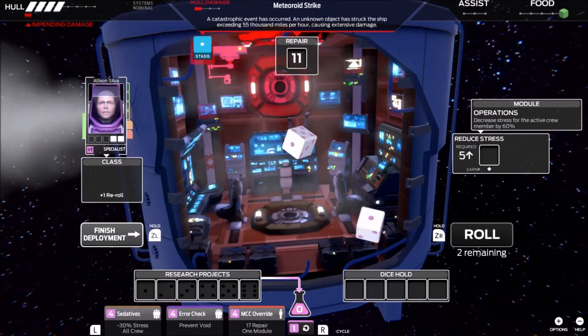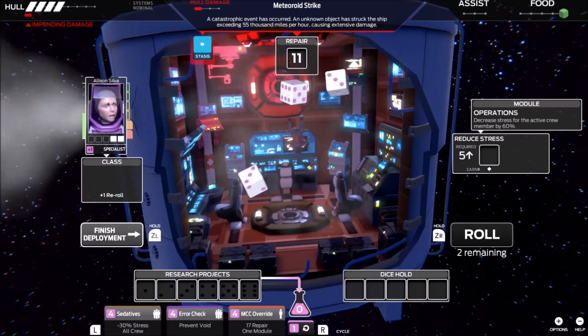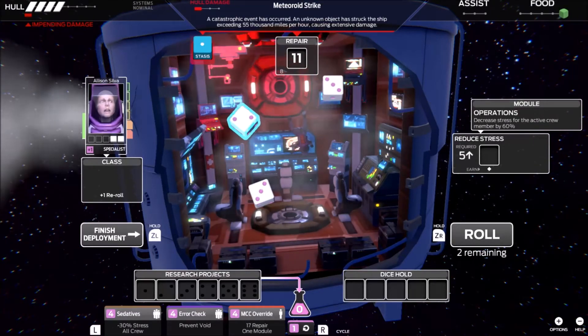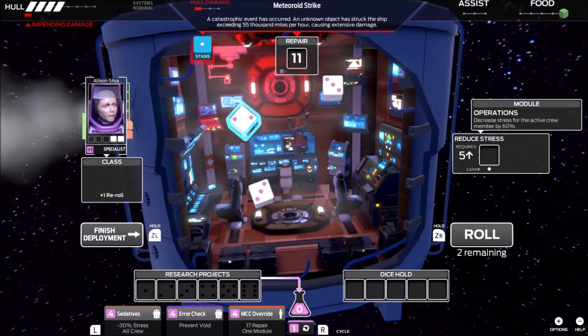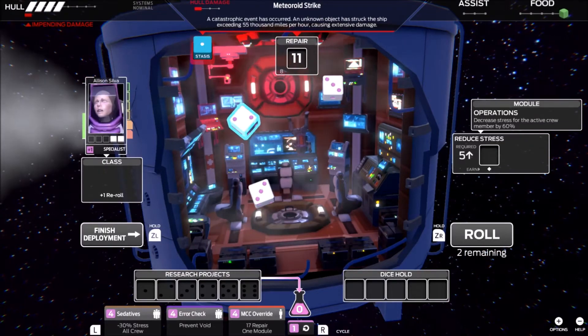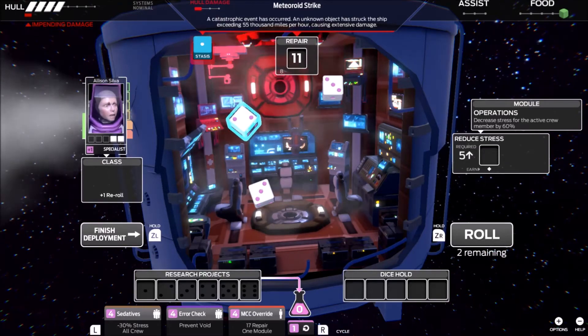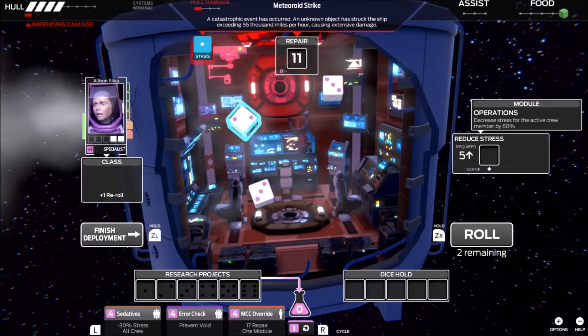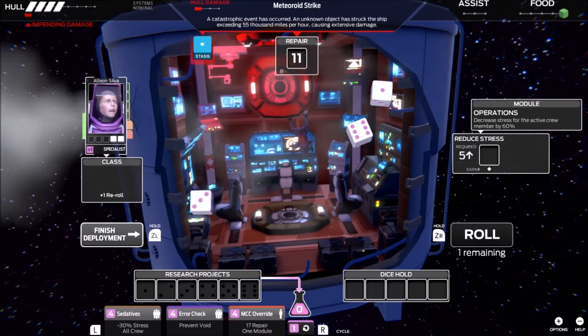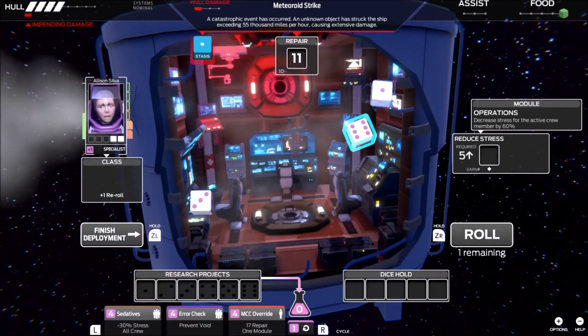I say that out loud and I'll probably roll triple ones. Oh, they tried. They tried. I don't necessarily like anything there. I'm not going to play the two threes to get a six and then roll the two hoping for a five. So I'm just going to re-roll them again, because the specialist can roll three times — and that's a much better roll. I'll take that stasis, no big deal.